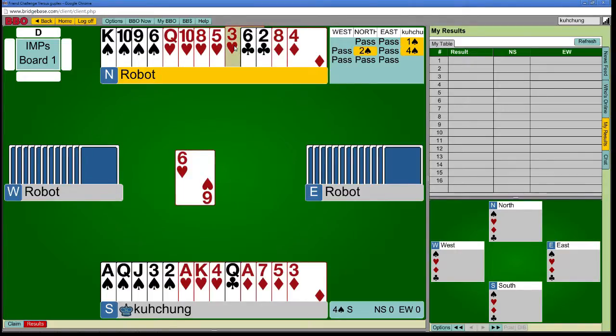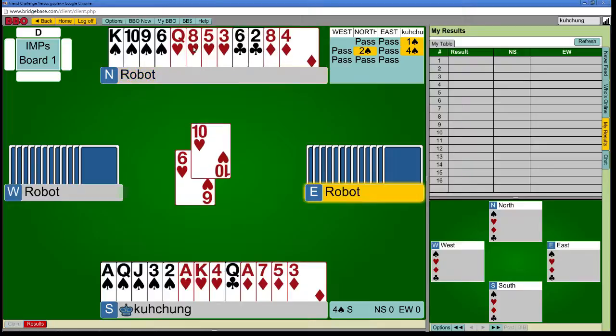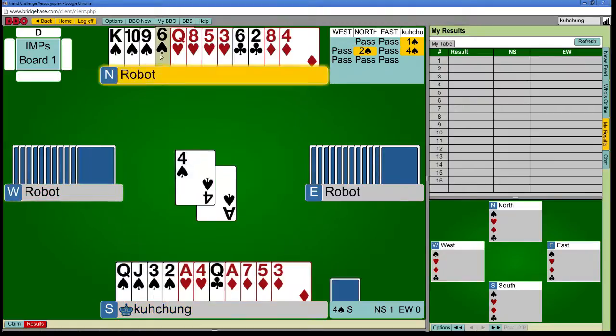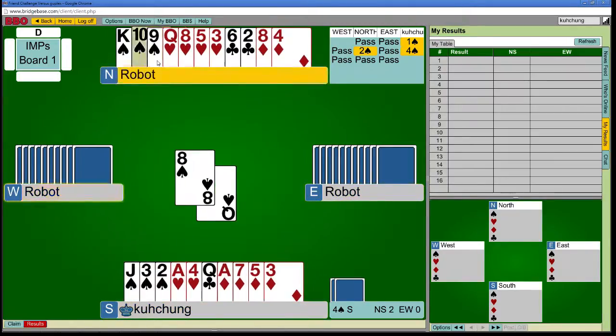It looks like I'm going to make a lot of tricks here, which is a little unfortunate. Let's try the 10 in case it was from Jackforth. It got covered, so if it was Stiff Jack over there, I can still pick up 9 fourth over here. We'll draw some trumps. They didn't break 4-0, that's nice.